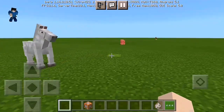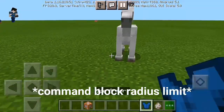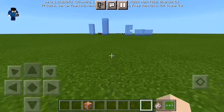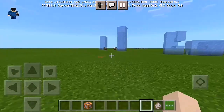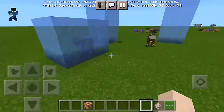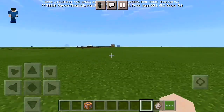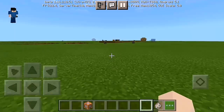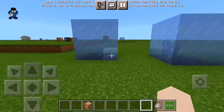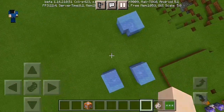The command block has a range limit — you need to stay within about 200 blocks of the command block. Within a radius of 10, any mob nearby will freeze. Let's go near these cows and chickens — there you go, frozen cows and frozen chickens!